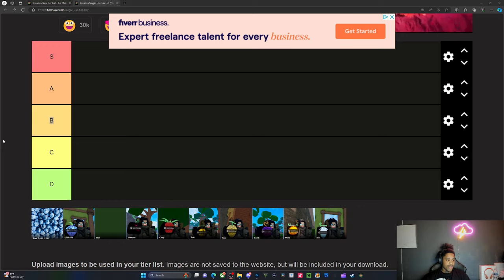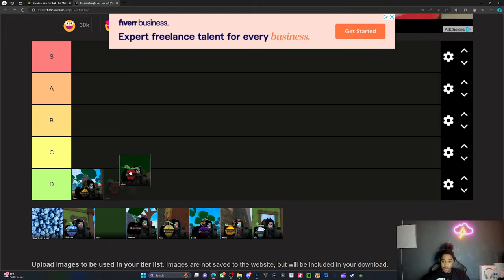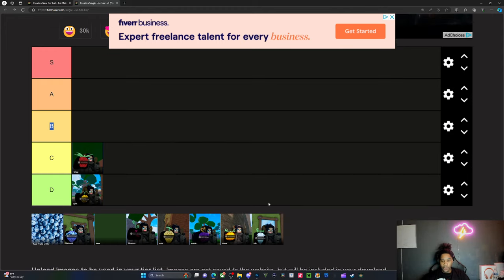Alright, now that we're here and chilling, we're gonna go in order. When I say we get the strongest — Spin has to be the worst fruit. Then we're going to Chop. Chop is really good, but keep in mind Chop could be any of these fruits — I'm just putting it there because that's most likely the last fruit anybody would choose on this list.